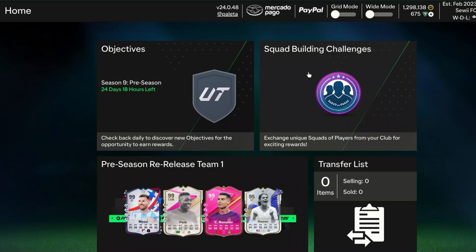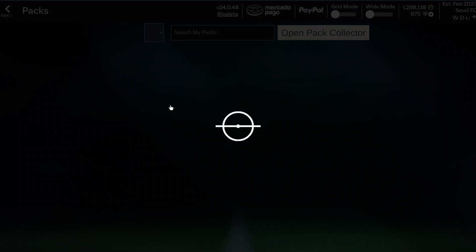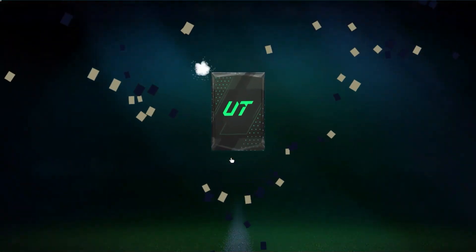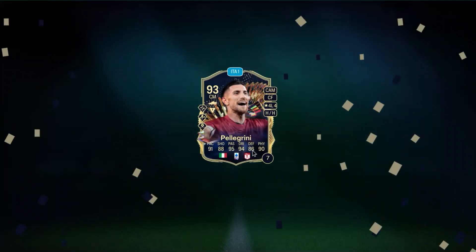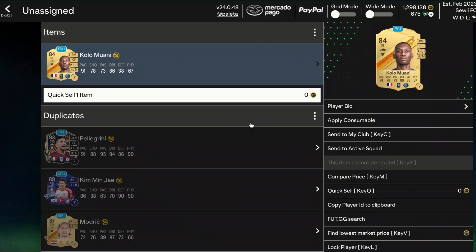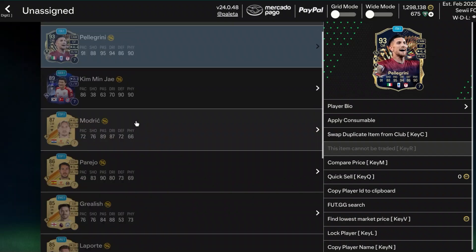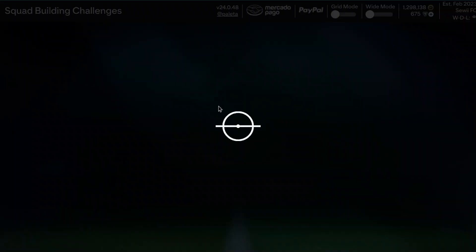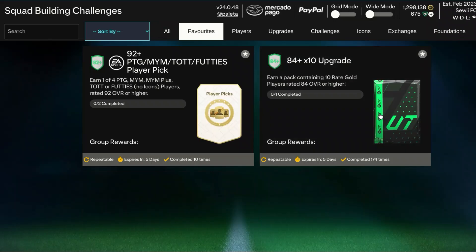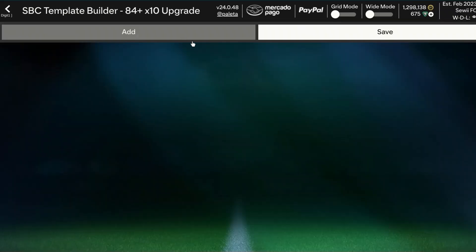So what exactly is this method? First of all, I do have an 84x10, so I'll show you. You just have to craft one normally and then open it. We get Team of the Season — we get Team of the Season Pellegrini, awesome. What you want to do is store this to the club, and as you can see here you have heaps of duplicates. With these duplicates, you don't want to quick sell them. What you want to do is go over to SBCs. I'd recommend favoriting it — go to the 84 times 10. The thing about PaleTools is you can edit SBC templates, so you can make templates for this.